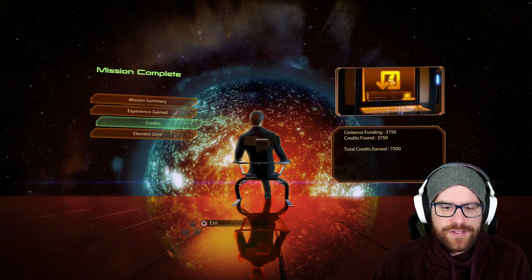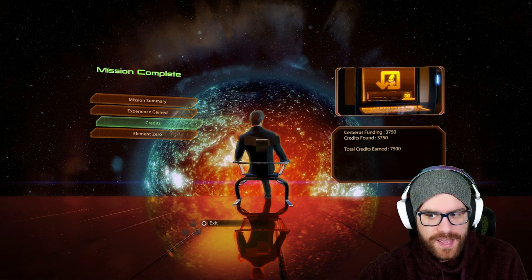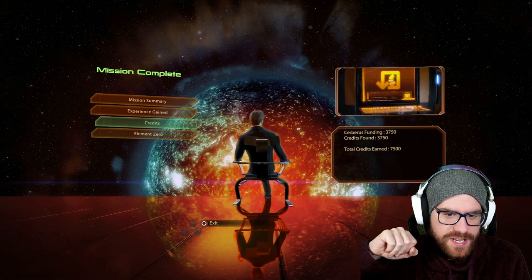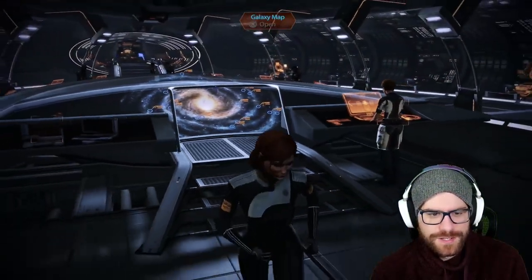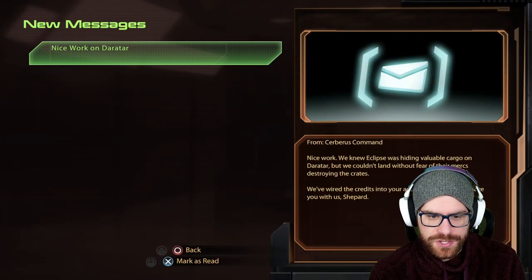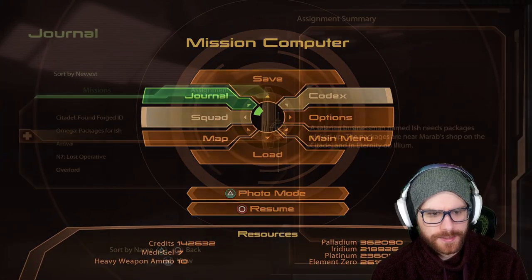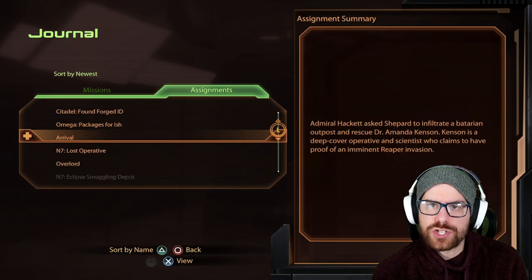We got 7,500 total credits — the most we could get on this entire mission, at 190 credits per crate. First side quest is done. Back on the Normandy we have a message: 'Nice work — we knew Eclipse was hiding valuable cargo, we've wired the credits into your account.' The next thing we're going to do is head to Omega, where we are going to deliver the packages to Ish. That means we'll bring Miranda and Jacob with us.